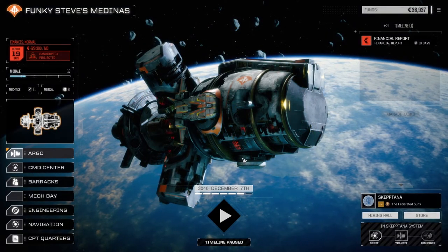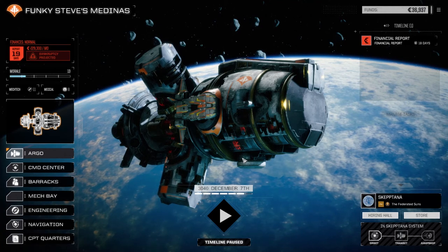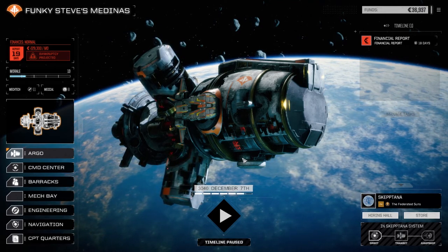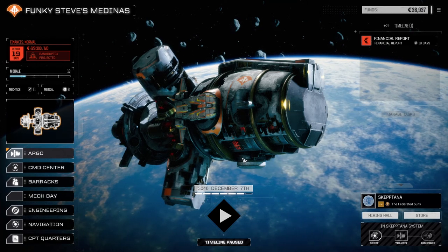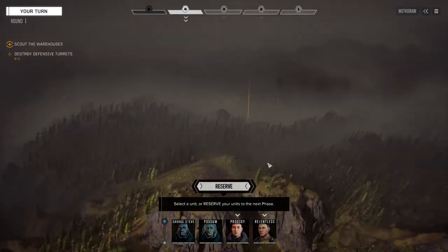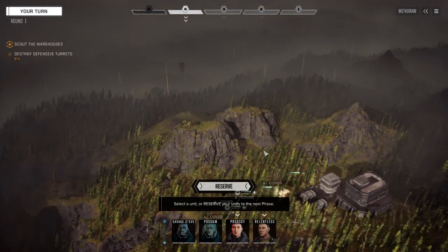Hey everybody, welcome back to another episode of Funky Steve's Medinas. Today we need to go down to the planet's surface and try to make some cash. We've heard about some warehouses, so we're gonna go down and hit those. We're down here to plunder these warehouses - just gonna steal everything.